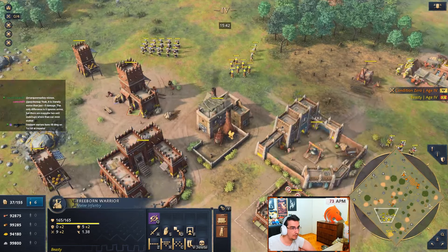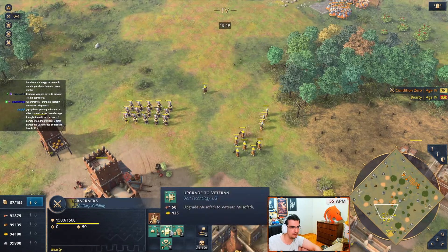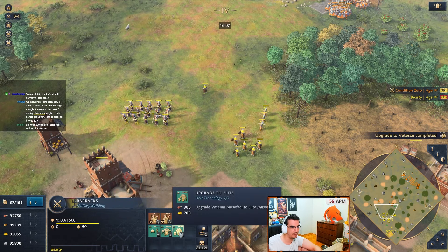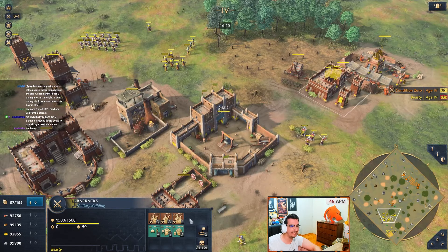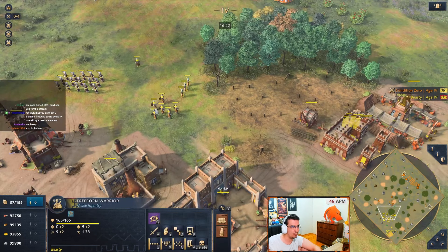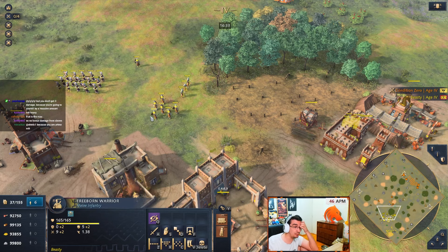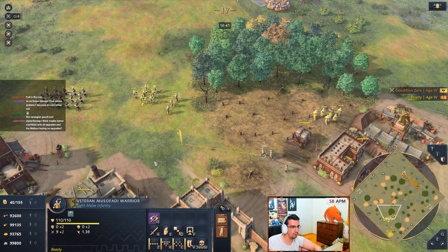Freeborn Warriors are melee infantry with high ranged armor and bonus against ranged. They got five armor - 11 damage plus 4 versus ranged. If I upgrade them, they still have five armor. They're quite tanky with 55 more health than Musafati warrior. They have five ranged armor but zero melee armor - they're supposed to counter range. I guess you're supposed to use them to flank and attack.